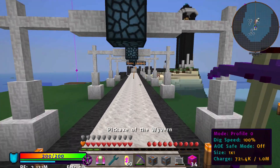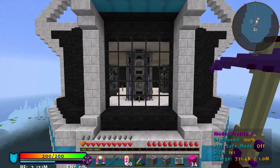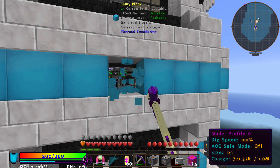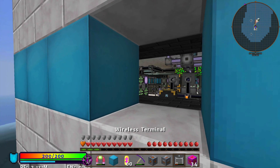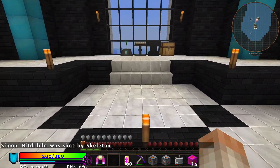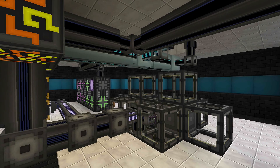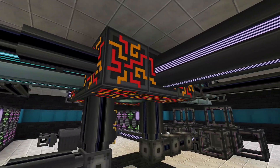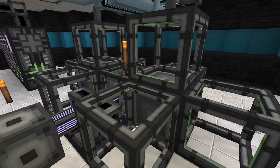On the second level is this very small space between the auto-crafting room and the lobby. Inside here is where most of my AE network is and most of the magic is going on. It is messy — I didn't use P2P tunnels yet. I wasn't sure how this was going to look, but I kind of like it with all the pipes and wires everywhere, though it could definitely be cleaned up.